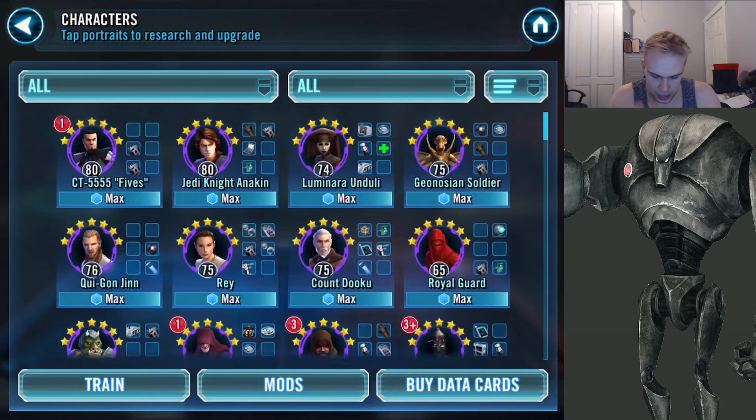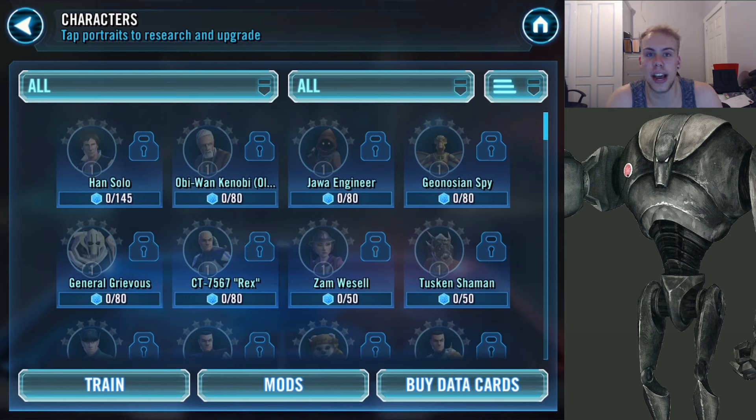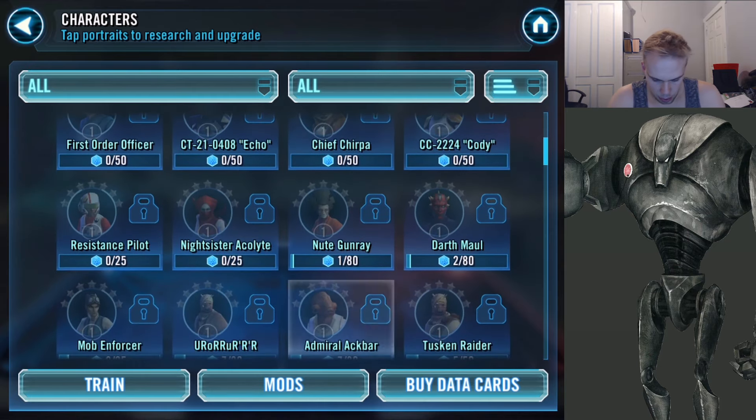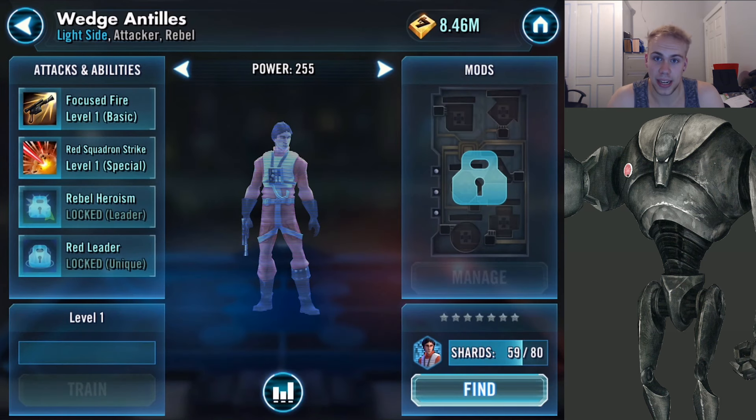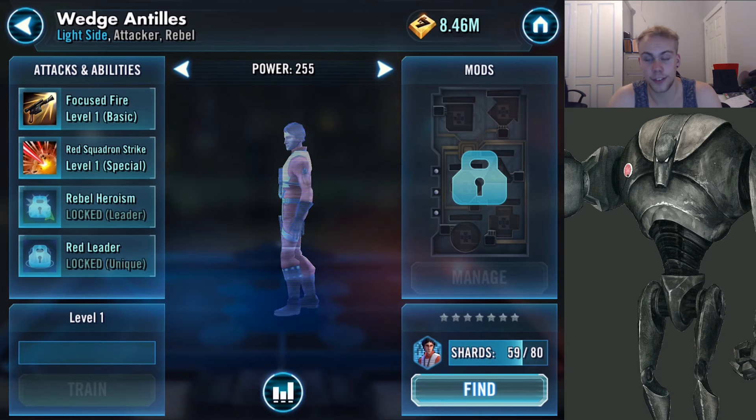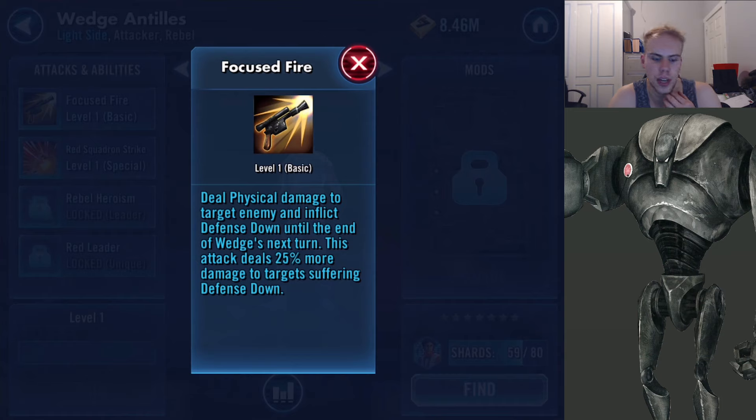In number four — the next two characters I actually don't have yet but really want to farm. I'm also not including characters that are pay-to-play because I know a lot of people aren't pay-to-play, including me. Next up we have Wedge Antilles — you may have seen this coming given how I mentioned how great the Biggs and Wedge combo is. Focused Fire: deal physical damage to target enemy and inflict defense down until the end of Wedge's turn. His next attack deals 25% more damage to targets suffering defense down.